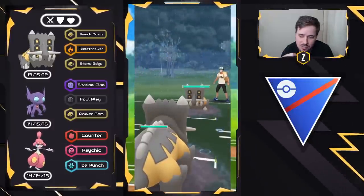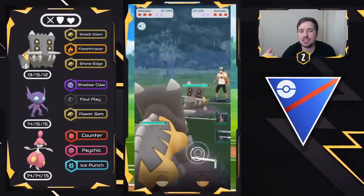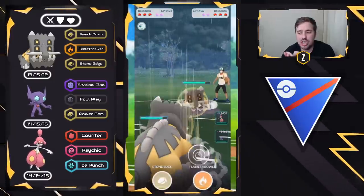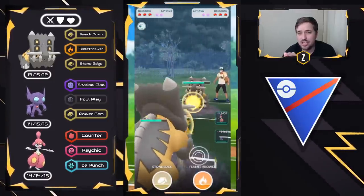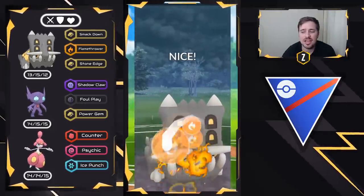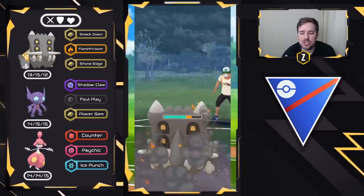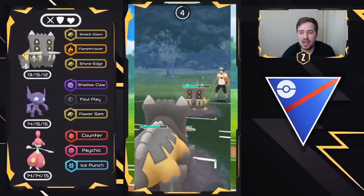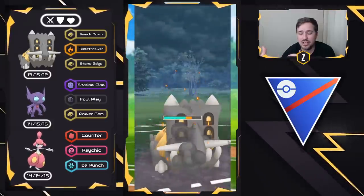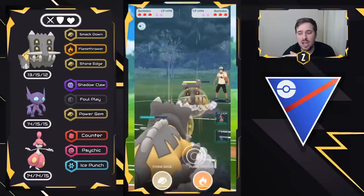Bastiodon versus Bastiodon mirror here. When it comes to Bastiodon backlines, there are a lot of common things — double Flyers, double Fighters, double Grass. That's very typical. Medicham and Sableye with energy advantage and shield advantage do very well against those because of Ice Punch on Medicham. Sableye with energy is just deadly against the meta. So we're going to look to soft lose this lead — I'm okay with Bastiodon going down even if they have Tropius or Pelipper in the back. I have Sableye and Medicham with Ice Punch and I want shield advantage. They decide to switch to Azumarill.